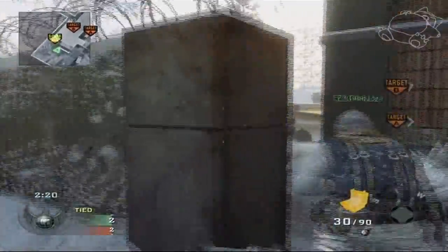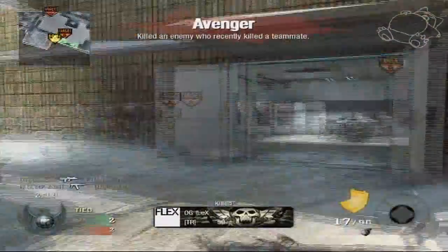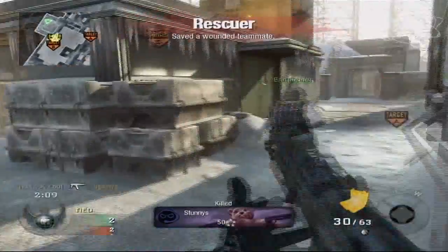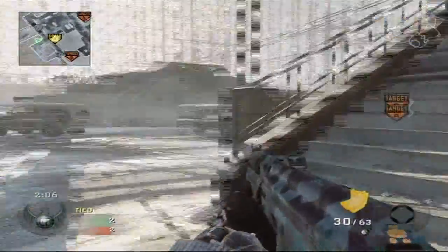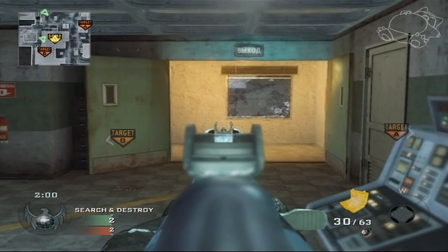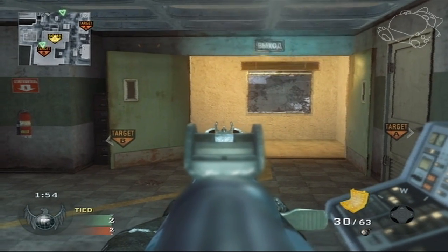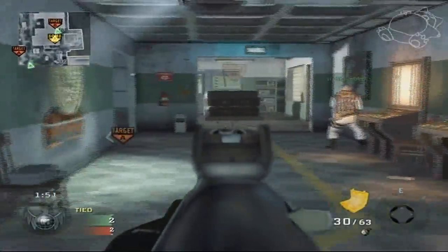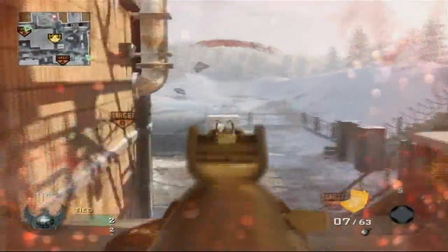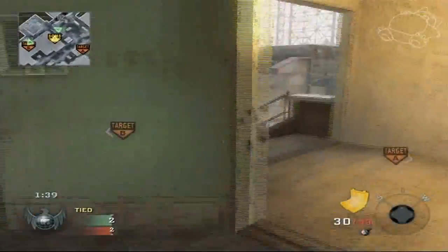Another class change - this time I'm using the AK-74 rapid fire with Steady Aim. I call out an all-back B alley rush and we all rush together. One of my teammates gets taken out but I clean the guy up. In close quarters I could have used the grip, but I mixed it up with AK-74 rapid fire, which is an extremely powerful gun at close range. If you have host or get the first shot, you will almost always win the gunfight - which is why MLG rules have banned rapid fire.